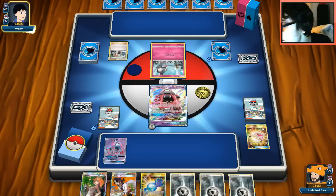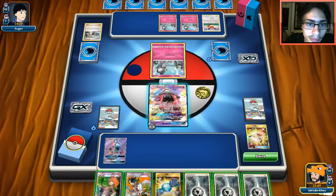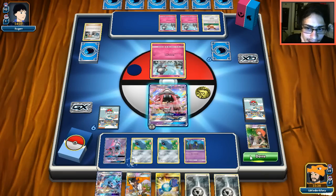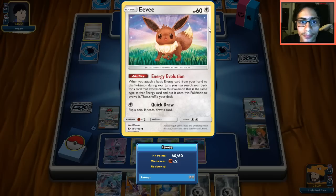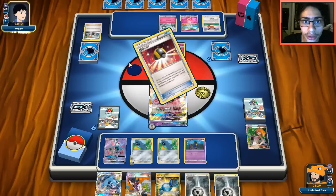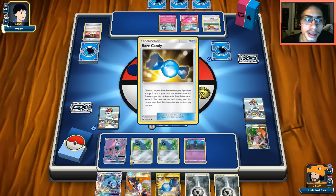It's a Sylveon build - that's kind of bad. Sylveon is a big counter to this archetype because of Plea GX. He got no energy down though, which is good. We got a Metagross which is pretty nice. We have to watch out for Eevee here. I kind of want to draw a Guzma so I can take out the Eevee - Sylveon is a huge problem. Sylveon's Plea GX ruins your day. I was hoping it was going to be just an Artillery build, but the Sylveon build is scary.